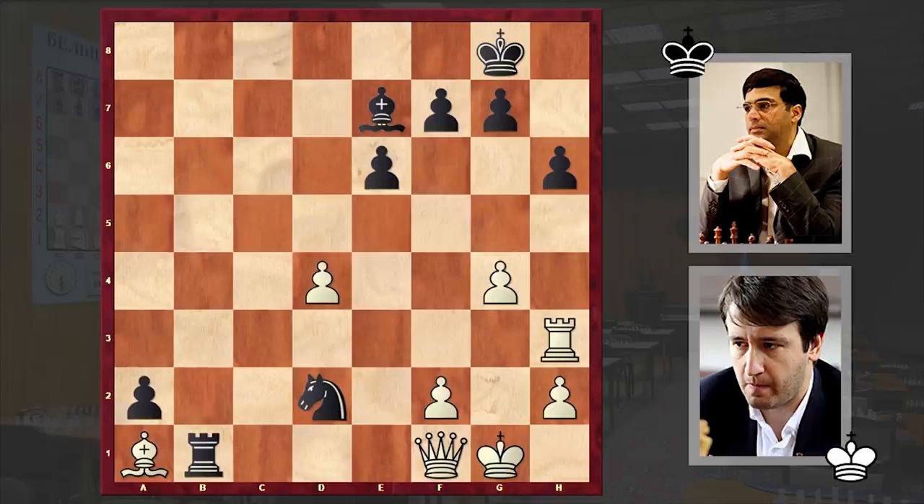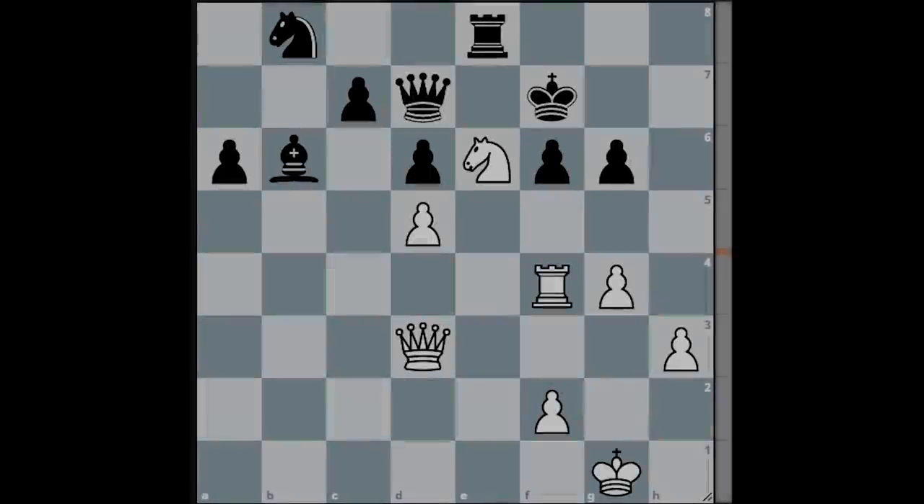Resignation followed. A very impressive combination by the legend Vishwanathan Anand, which I hope you enjoyed greatly. In the end, let me also sharpen your tactical skills with a simple chess puzzle. Please take a look at this position and try to find the mating line for white. It's white to move and I will wait for your answer in the comment section.